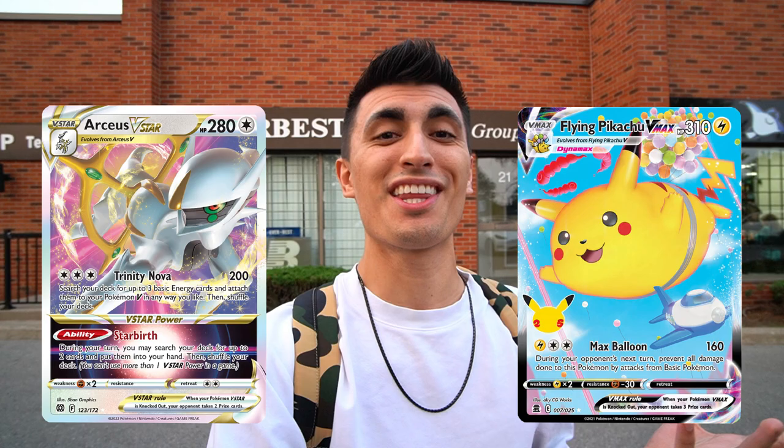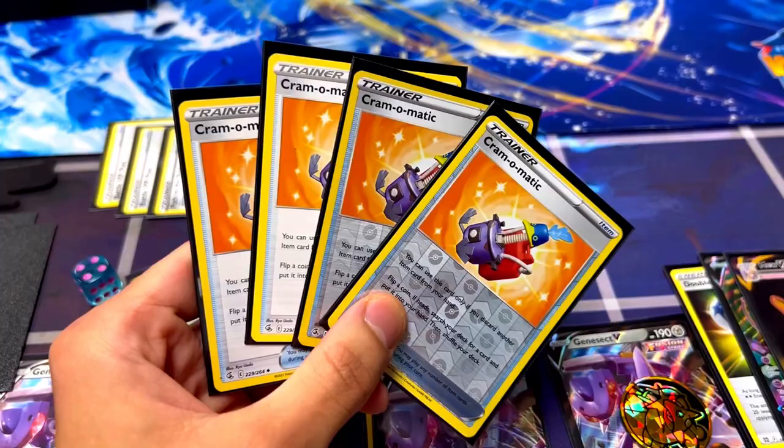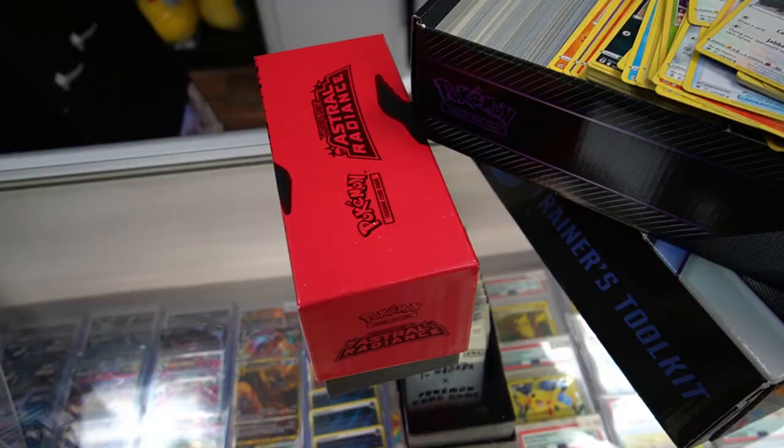Round two is done — we played against the homie Matt, who was playing the deck he just showed us in the interview, so I got the leaks beforehand. Unfortunately, I just was not able to set up my deck — didn't see a single Genesect all game. I bricked. It was brutal. Matt won — GGs. We played a second game for fun, and I bricked again. I also hit three tails on Cramorant, so Cramorant is apparently not a real card for me. Round three is coming up soon.